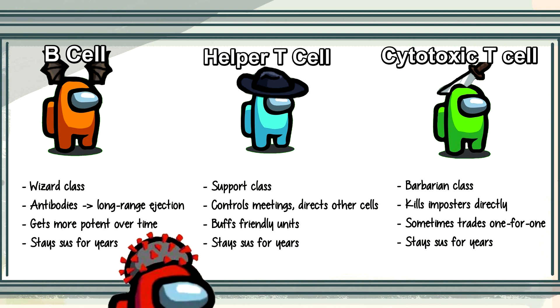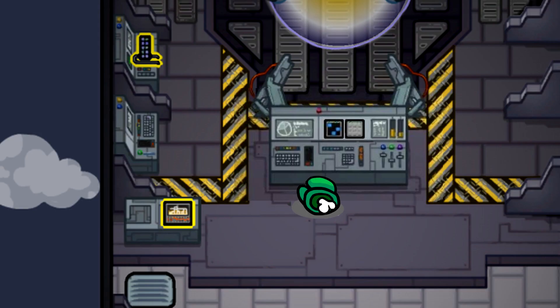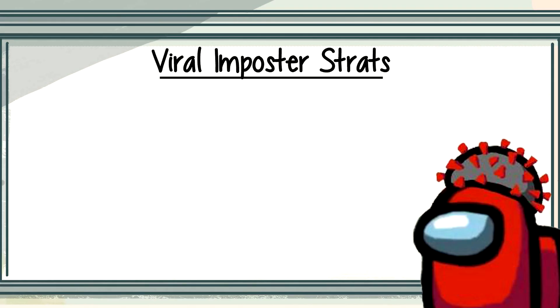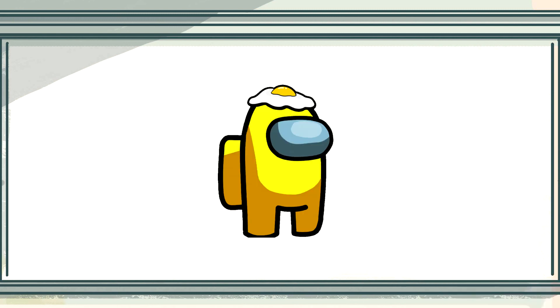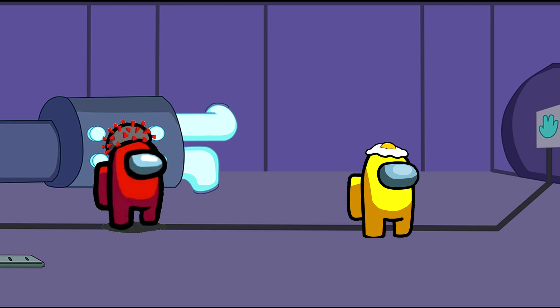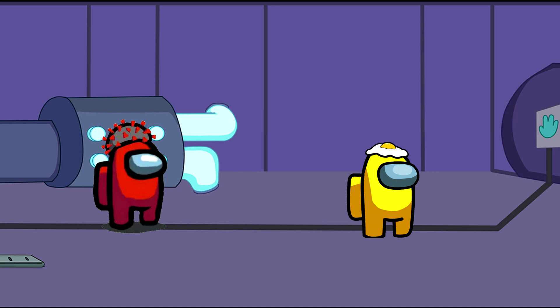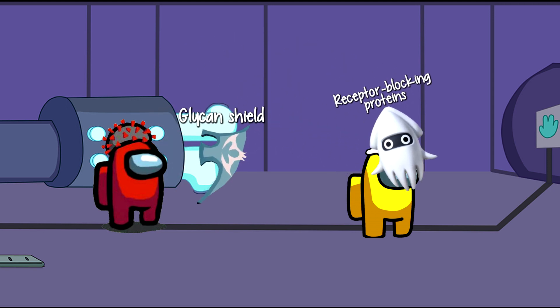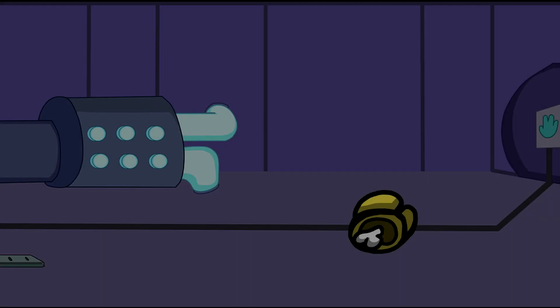Needless to say, if you're a virus, you want to stop this at all costs. The first strategy is a pretty natural idea: if the crew can't find the body in time, meetings don't matter. So kill quickly, kill discreetly. But this isn't as straightforward as it seems. In real life, all crewmates have very sharp susmeters in the form of carefully evolved receptors that specifically target viruses. If the victim becomes aware, there's lots of things they can do to delay kills significantly. So one way viruses get around this is to block their victim's vision — by preventing the victim from noticing anything sus until it's too late, viruses can often land some very smooth kills.